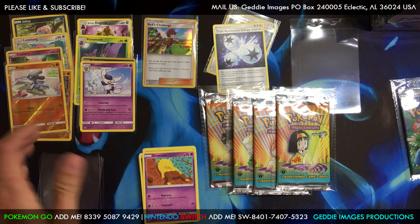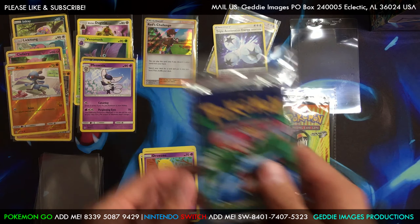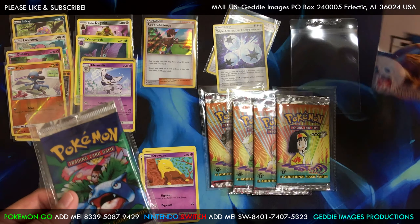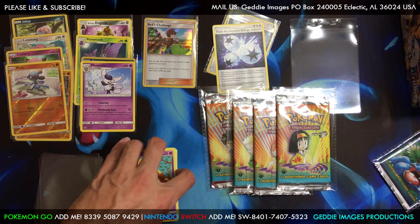Very cool — we got a Gym Heroes booster pack. We'll put that in a sleeve and that will complete Jim's collection. This is a Gym Heroes booster box, and we needed this pack art to complete the booster pack set.